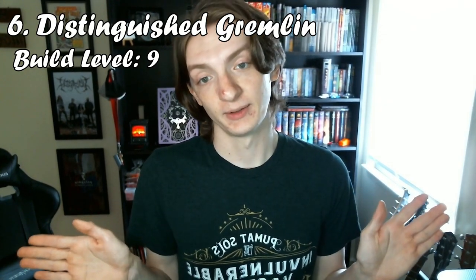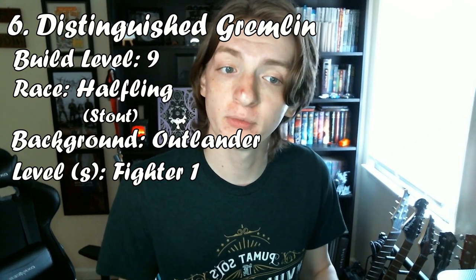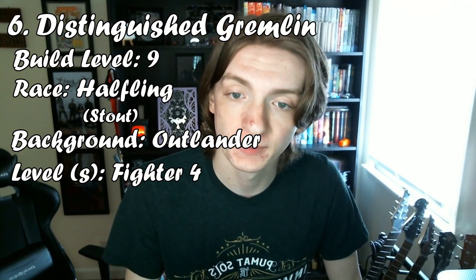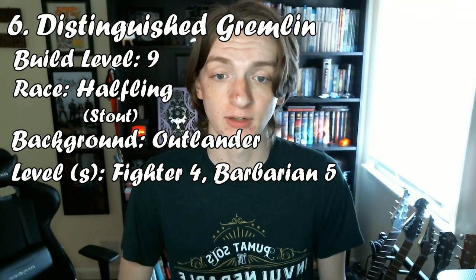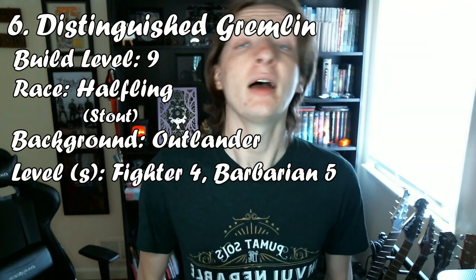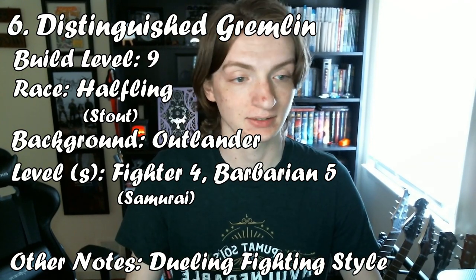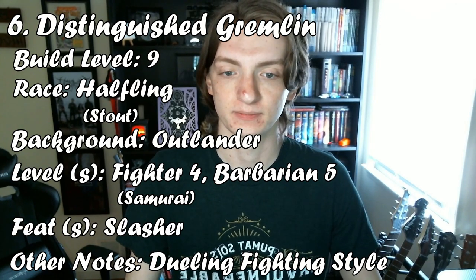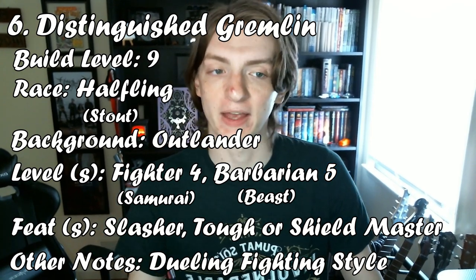Character number 6 is a level 9 build I call the Distinguished Gremlin. Start by going with Stout Halfling and take the Outlander background. Then start with a level in Fighter for the proficiencies, and fill the rest to a total of 4 levels in Fighter and 5 in Barbarian. Take a Longsword and Shield as your weapons, and you don't need armor unless it would work better than your AC from your Barbarian levels. At Fighter level 1, go with the Dueling fighting style, and at level 3, go with the Samurai subclass. At level 4, take the Slasher feat. At Barbarian level 3, go with the Beast subclass.